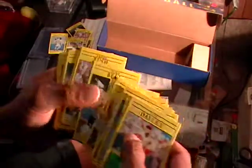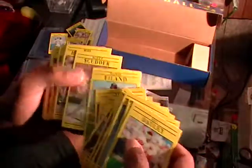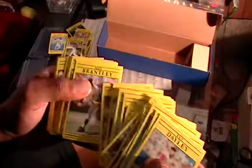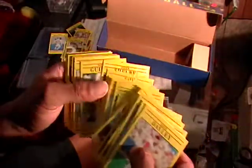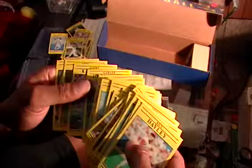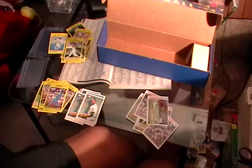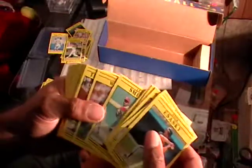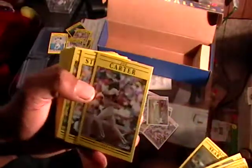The sad thing is people pay like fifteen dollars for this on eBay. I couldn't pay that much for a set or a wax box of '91 Fleer because they overproduced this stuff and it's really not worth it. But if you've got money and you like that design, more power to you. These cards are so sharp though — they just stayed in this box and they're finally seeing the light of day. There's Joe Carter — that's when Joe played with the Padres.